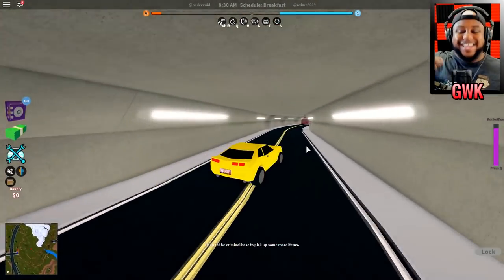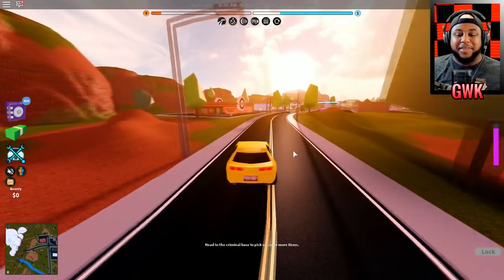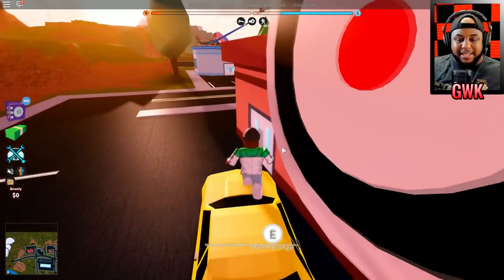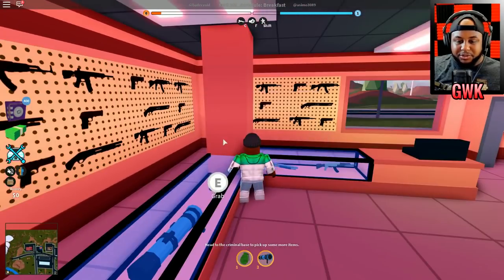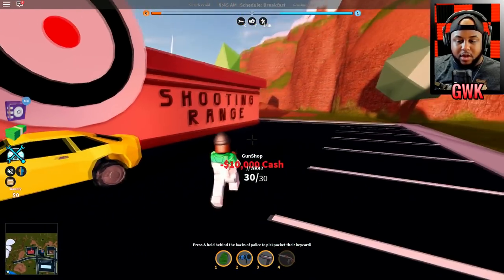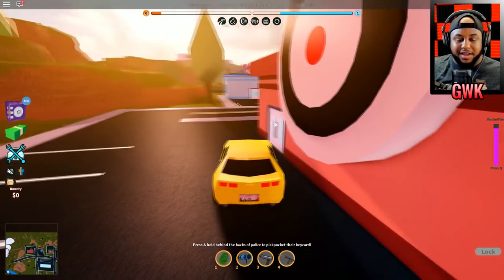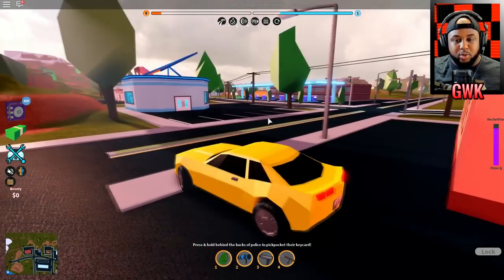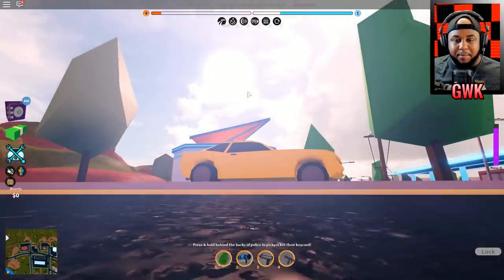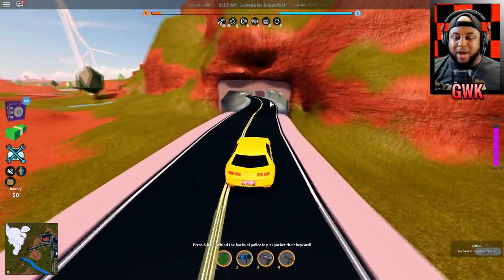That's how we get down, baby! GWK family, y'all better show me some love for that. Oh my gosh, that was scary — he was really trying to get me. Let me stack up on some weapons. I want my boy to try to come get me now. This place is beautiful — you can actually see the lighting updates, look how bright this looks right here.